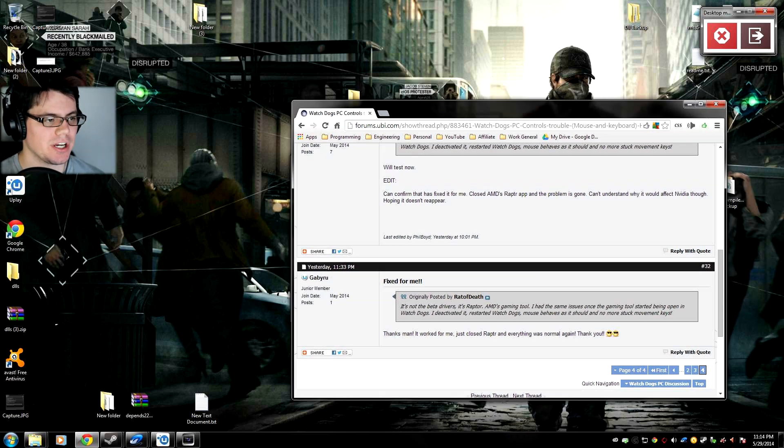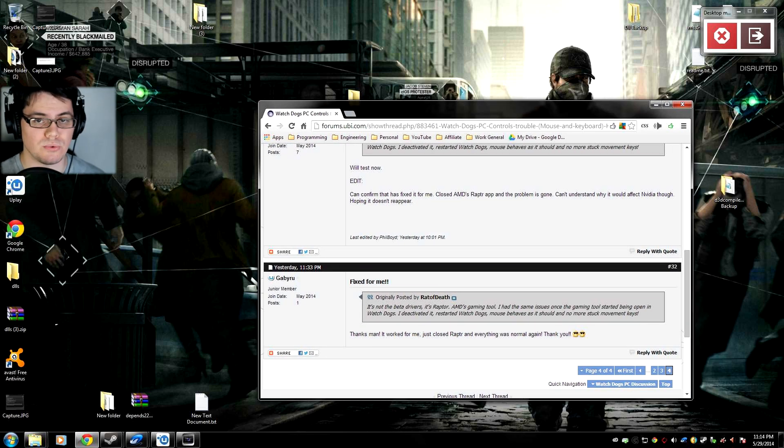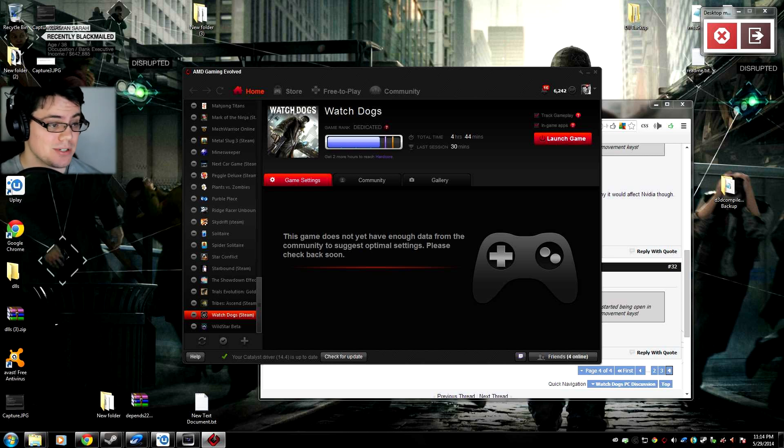What happens in the game Watch Dogs is if you're moving around with your WASD keys and then aiming down sights with your mouse, sometimes things get confused. People have linked it back to the AMD Raptor program, which I actually have running — which is probably why I have the problem itself. AMD Raptor has an overlay that runs inside the game, and Uplay also has an overlay, so there's competition between the two causing the problem.